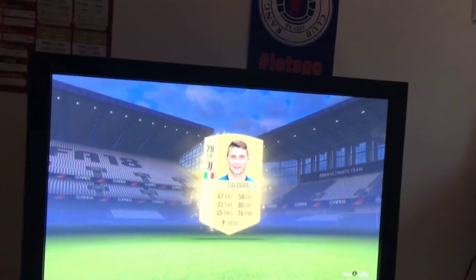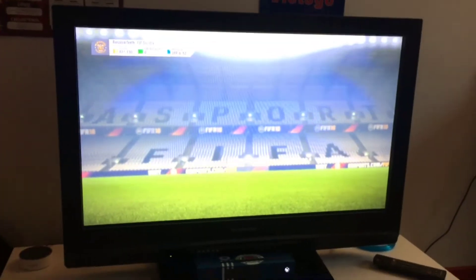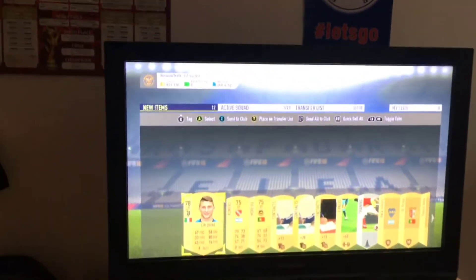First pack is the 5k pack. I'm going to expect nothing out of this — of course, no gold, no rare players. Who is it anyway? It's Calgarra — he's a new transfer. Let's see the rest of the pack. There's not going to be anything here, guys. Romero and Merero. Next pack.